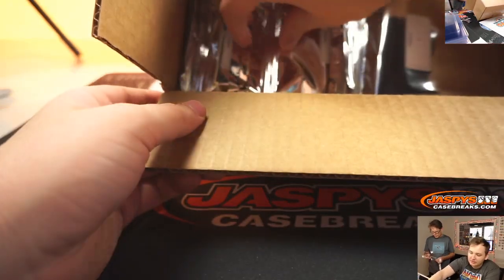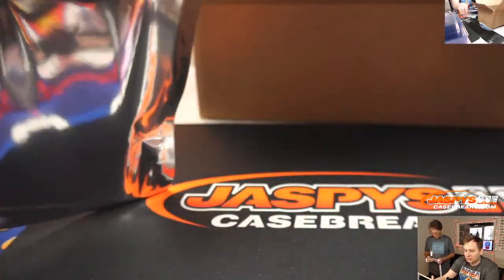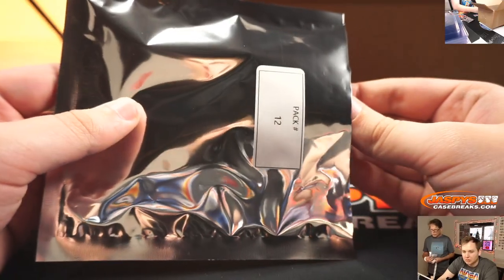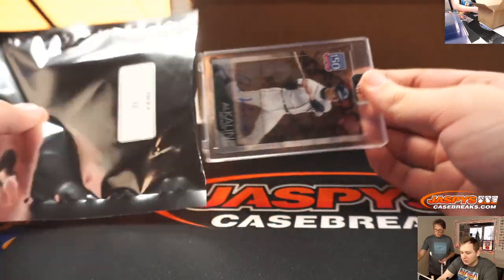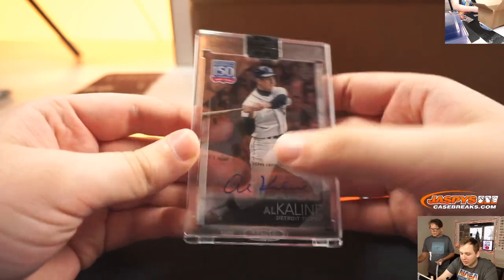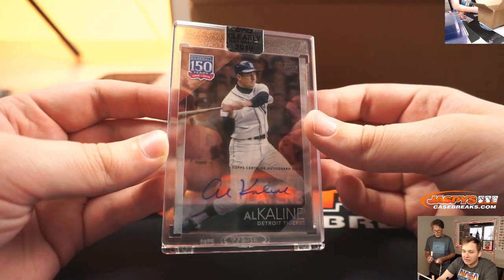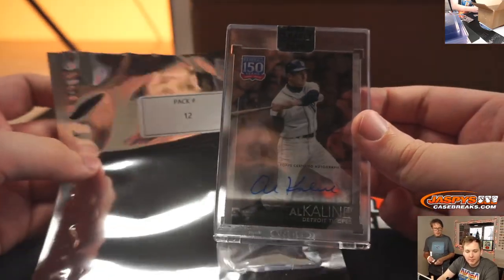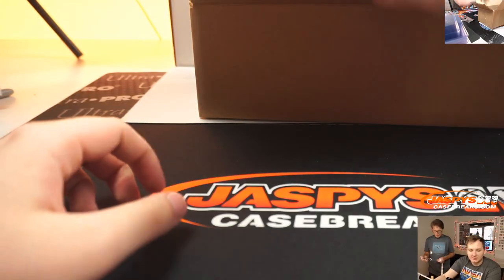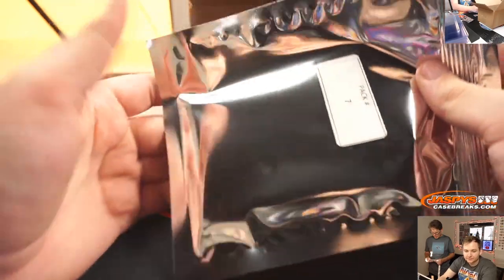Nicholas L., pack 12 — has an Al Kaline auto, Clearly Authentic Baseball, HOF. Al Kaline, love the design. Straight from high school to the outfield. Pack 12, Nicholas L. That's crazy — probably one of the youngest players to go straight from high school to the MLB.